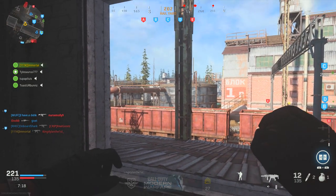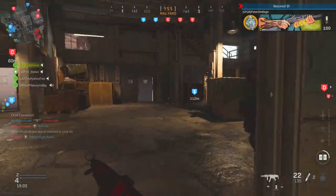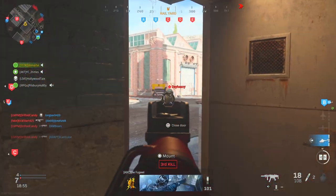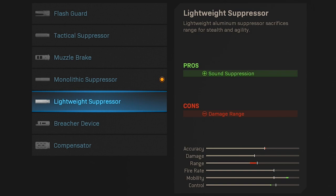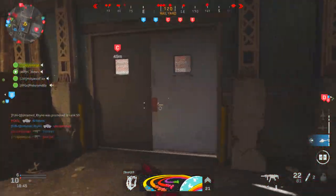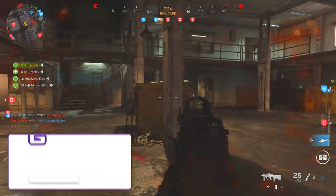Attachment number three that I've got on my MP5K is going to be the monolithic suppressor. The classic MP5K with a suppressor was always a go-to option back in the day, so I felt like having a suppressor on this setup fit pretty nicely. You do actually have the option of choosing between the tactical suppressor, the monolithic suppressor, and also the lightweight suppressor here. However, the monolithic suppressor actually has increased damage range listed as a pro to go alongside the sound suppression, which makes it the better choice, especially considering the fact that the damage range on the MP5 isn't super great already.